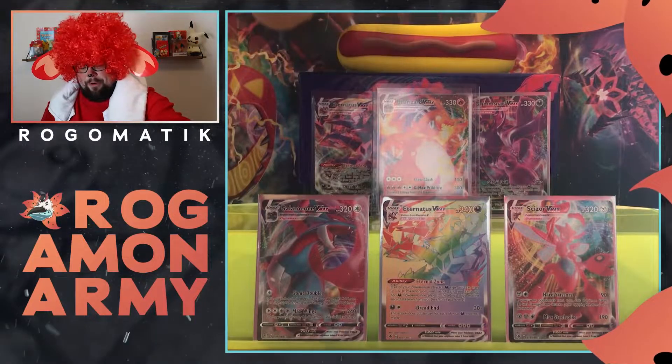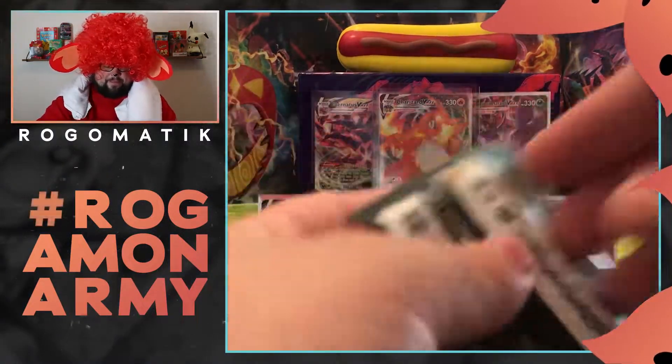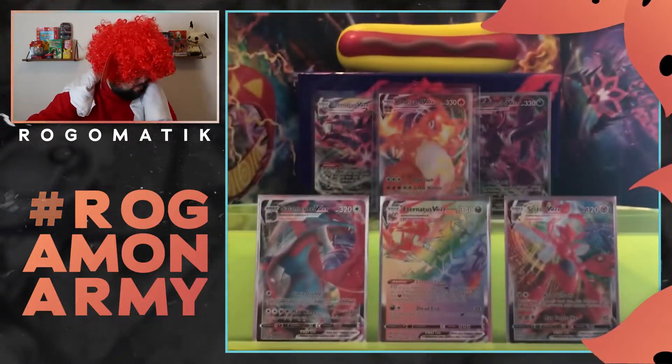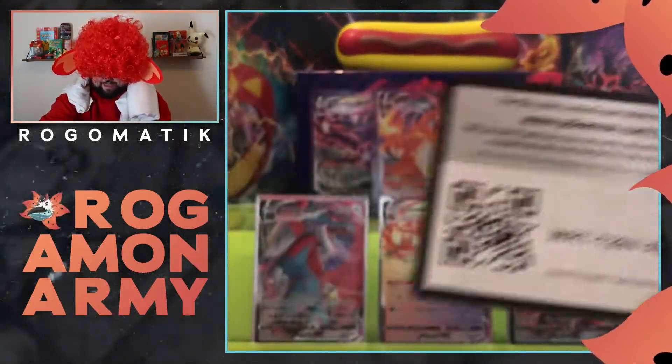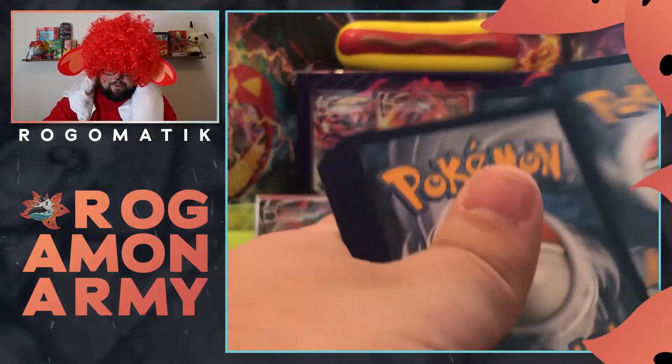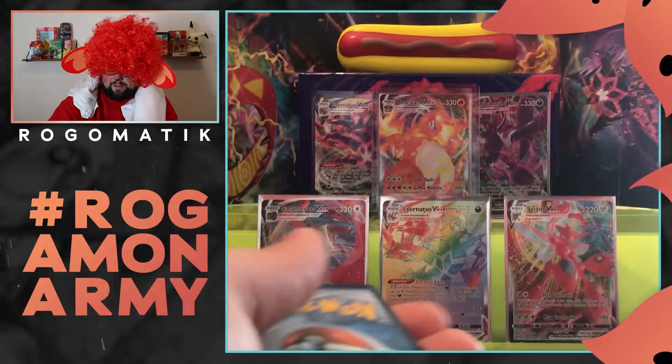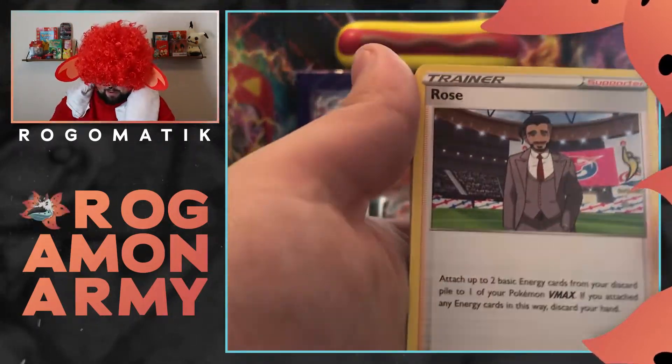We're going to call on the boy because it is time for the glizzy rubdown. That's right — it's the glizzy rubdown. We're going to call on him for one final pull from this booster box. Just need one more good one, even though that's honestly asking a lot. I got to be greedy here. Fire energy — you got to call on the boy. Hopefully he brings us another great card.